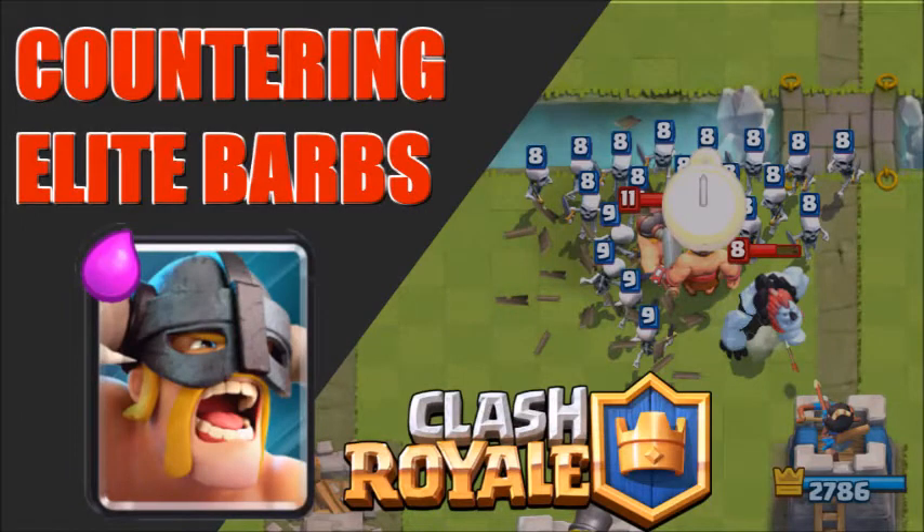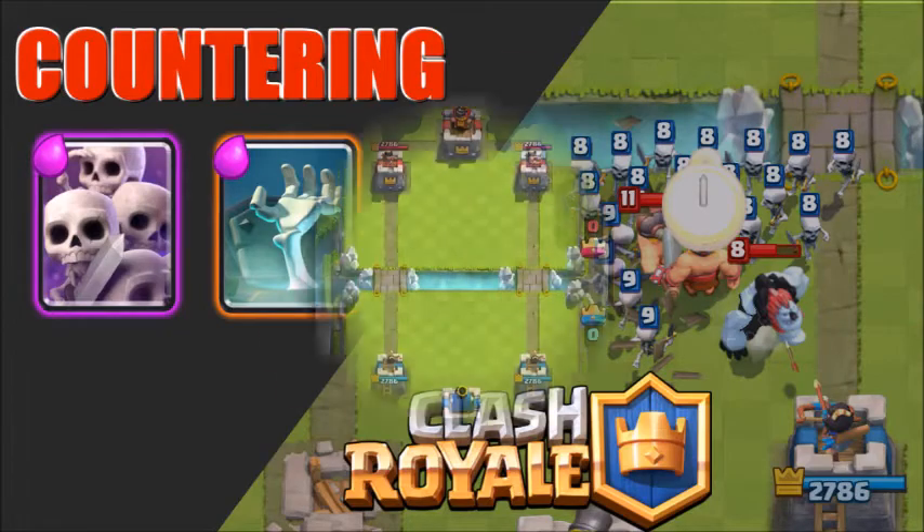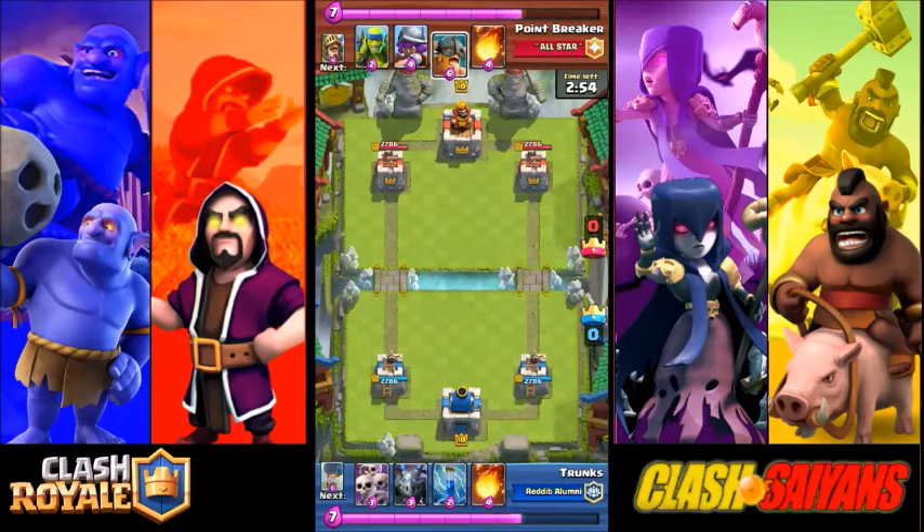Guys, what's up? It's Trunks, and I'm coming at you guys today with my first how-to guide in Clash Royale. Today, we're going to be talking about how to counter those pesky elite barbarians — they've been running rampant for the past few months, and today I'm going to show you how I've been using two cards to take care of them: the skeleton army and the tombstone. We'll go ahead and jump into a few replays.